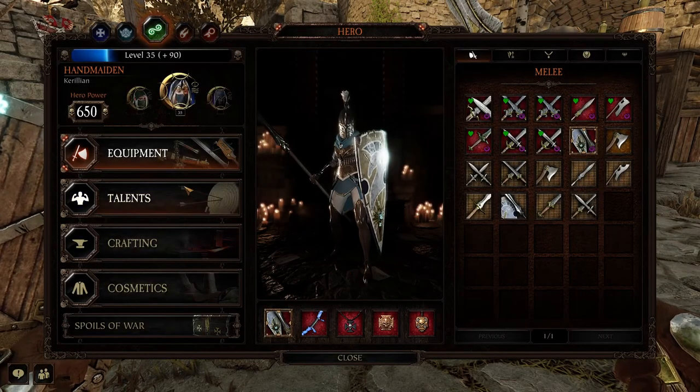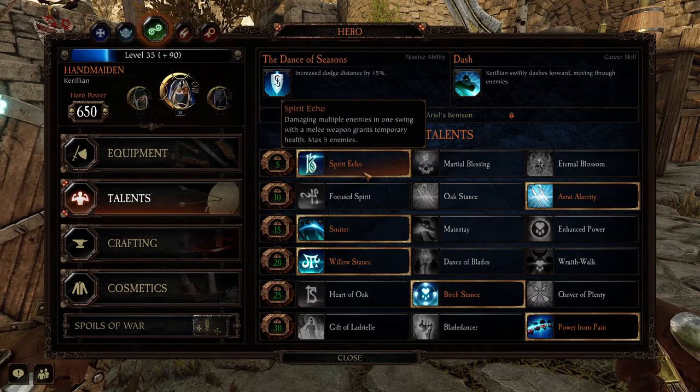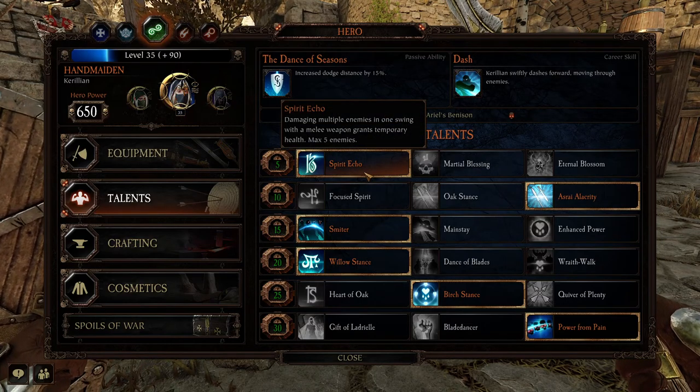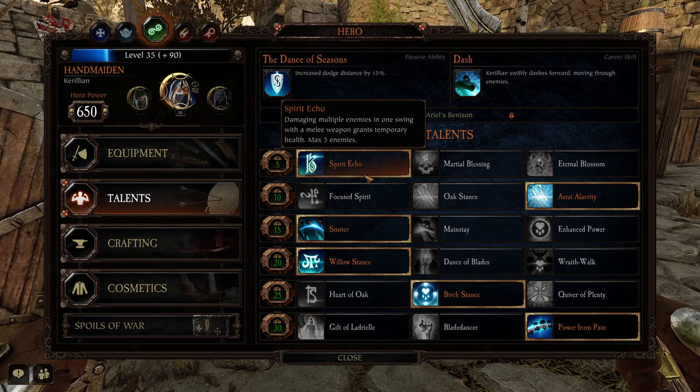We're going to have a quick look at the talent setup first. We're going to go with Spirit Echo — damaging multiple enemies in one swing with a melee weapon grants temporary health, max 5 enemies. Pretty standard across all builds; temp health is always good.